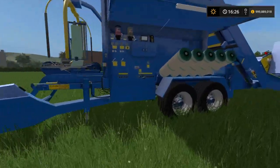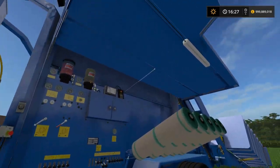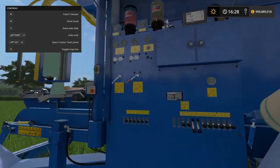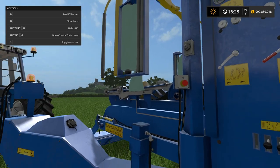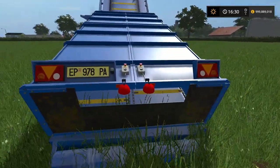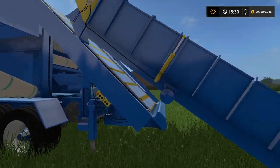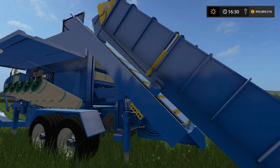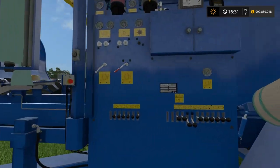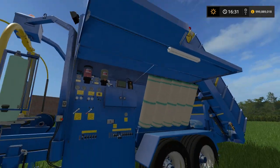Once you're done, once you've got all your bales out, to pack away all you need to do is go back up to the control panel. You don't actually need it open the whole time once you're working - you can close it if you want. So what we're going to do is raise the bale side, then fold the conveyor belt away. You can see it start folding up and rolling its way up to the transport position. Then fold the feet up, and close the cover.